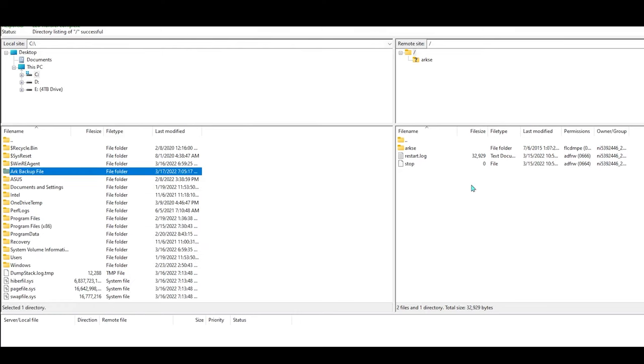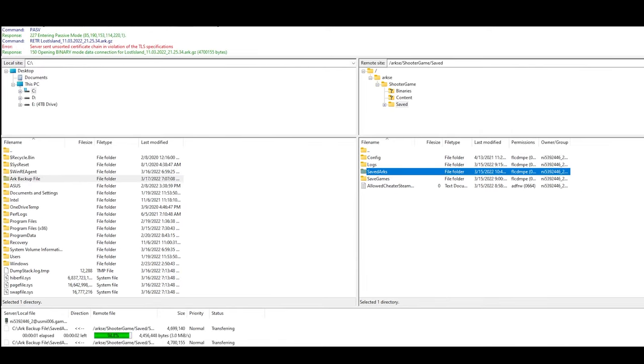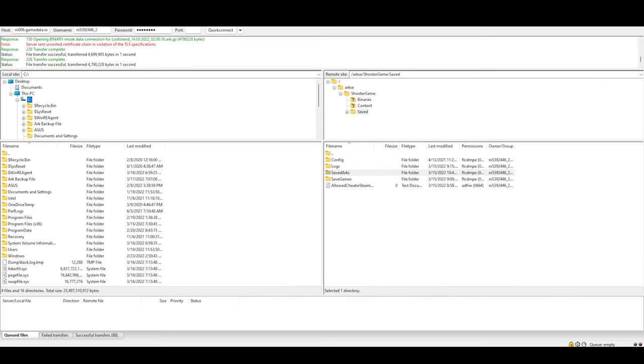Now that you have the ARK Backup File folder created, on the right side you're going to click on ShooterGame, then double click ShooterGame Saved. Once you see the SavedArks folder, you're going to click and drag that SavedArks folder to the ARK Backup File folder that you just made. It's going to start downloading all the server files — this may take a second. After it's done transferring, you officially have your ARK save file from your Netrato server on your PC.